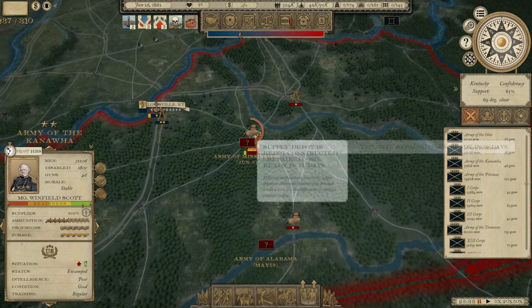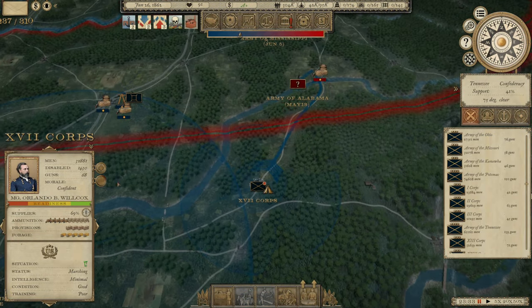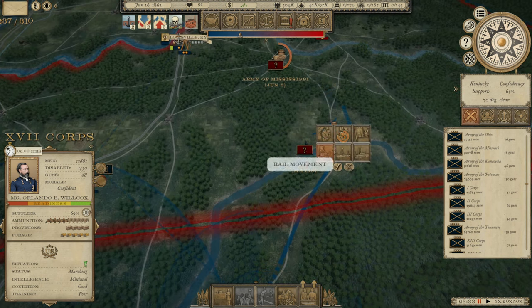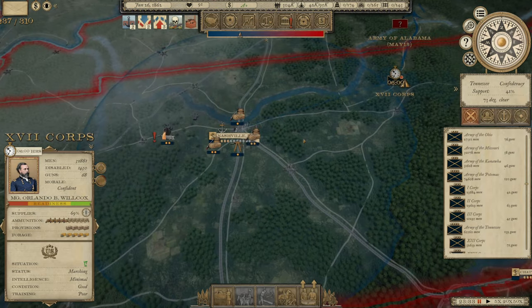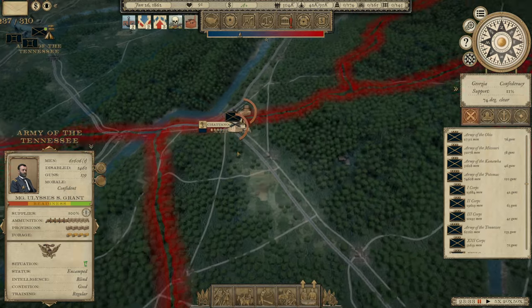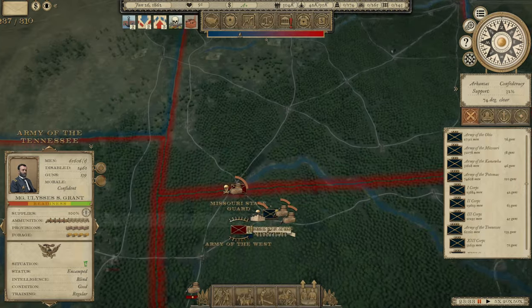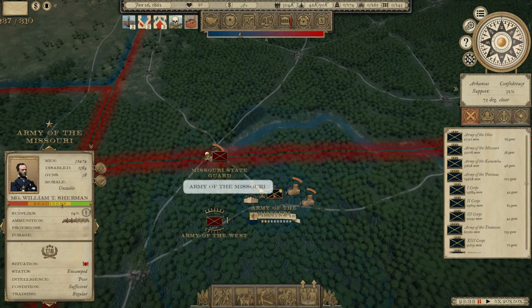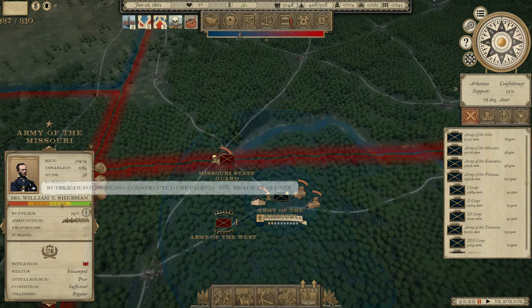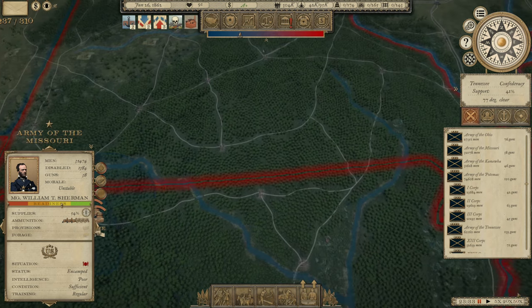We have the Army of Mississippi under the Confederates still operating in central Kentucky — I'm not a fan of that. We do have a problem with supply here though, so let's go up and hit the supply depot that's up here and grab that. Our Army of Tennessee is kind of spread out. We're building our base of supply in Chattanooga right now. Out west, we've got Sherman's Army of the Missouri dealing with a similar supply problem — he's kind of in the middle of nowhere, so I'm trying to build some supply depots there as well as a fort. We've got two enemy armies staring him down there.